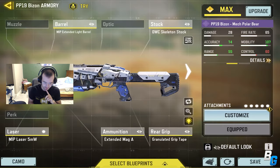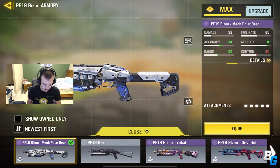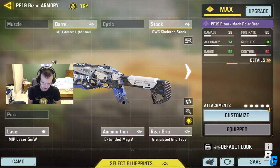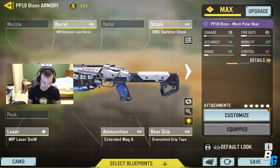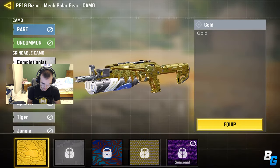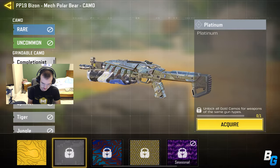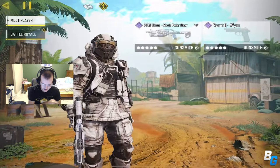This is the class. This is the Mech Polar Bear build, which I didn't even know it was called that — that is cool. Super cool skin. If you guys want to see what it looks like in gold, I thought that was pretty cool. I just wish the bottom was also gold. It looks a lot better in platinum, but anyway, that is the gun.